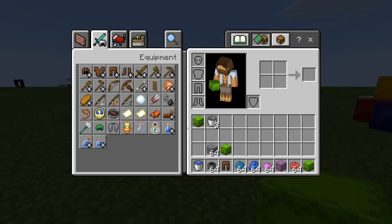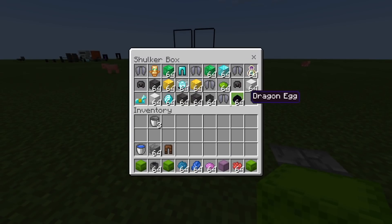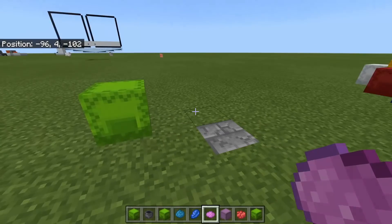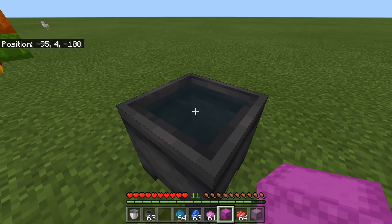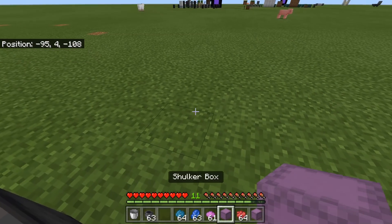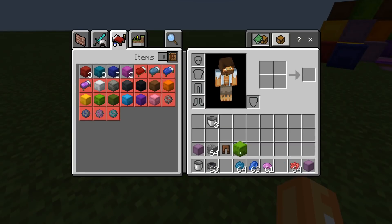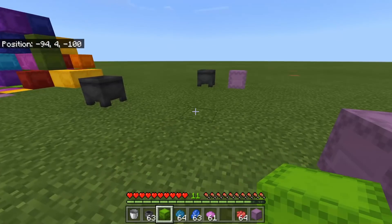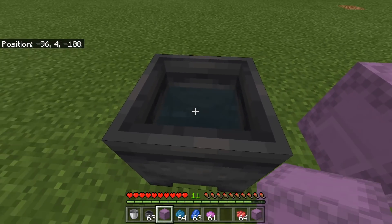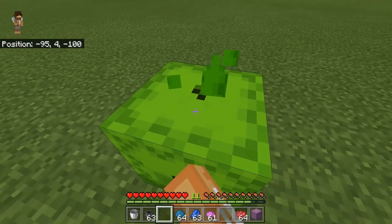I've got some orange dye in this shulker box and loads of cool items in here. I have a pink shulker box — if I go up to a cauldron with some water and click it, it will remove the color and I've got an original-colored shulker box. But look what happens if you wash your shulker box with all your items inside — it doesn't just wash the color, it literally washes all of the items.